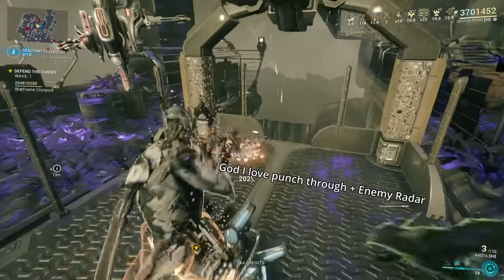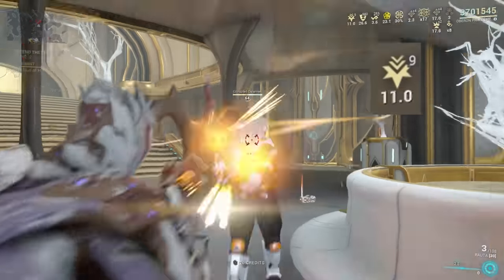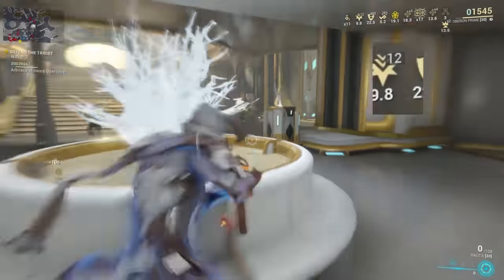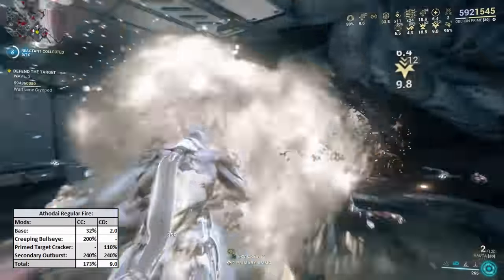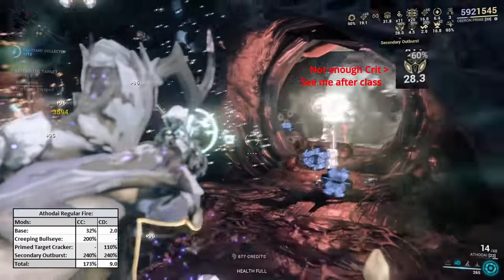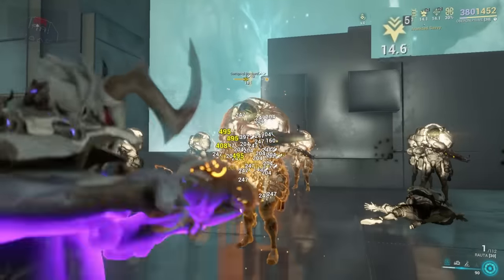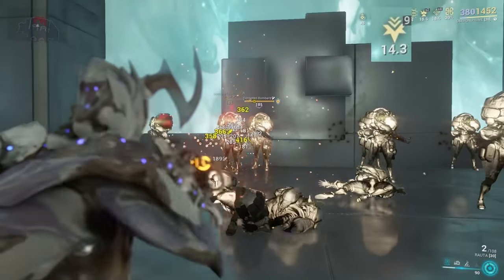Now for the weird bits of data I found while testing. One: it's about the hits, not the damage — so if an arbitration drone is blocking the damage that an enemy takes, you can still shoot them to build up your combo counter. Two: if you're not the host, the conversion rate for your combo counter can be a little bit strange for Secondary Outburst. Three: the Router caps out at 220 on its combo counter, so even if you go past those 8 shots and build your combo counter all the way, it won't go any higher.